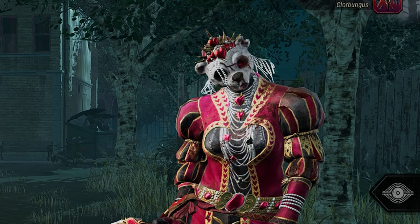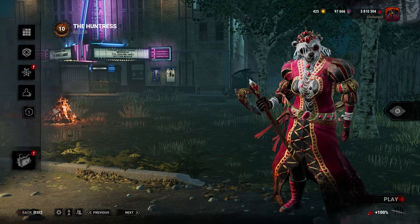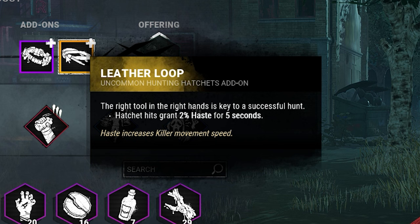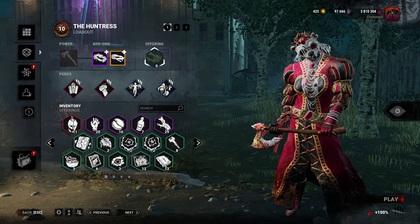That's completely fine, but it's what they changed the add-ons to now that's a bit puzzling. So now instead of giving you two and one hatchets respectively, the infantry belt will give you three percent haste for five seconds after hitting a hatchet, and the leather loop will give you two percent for five seconds.